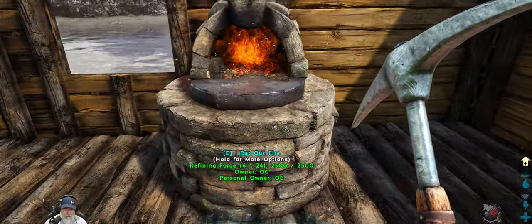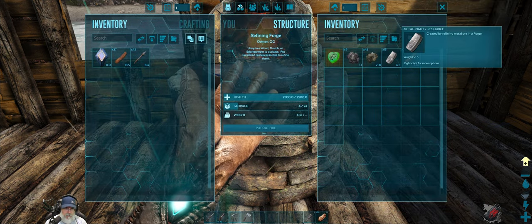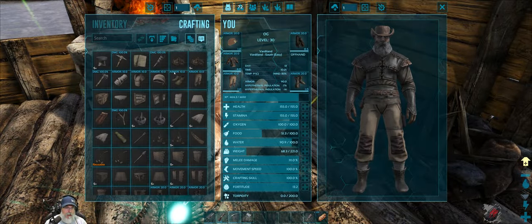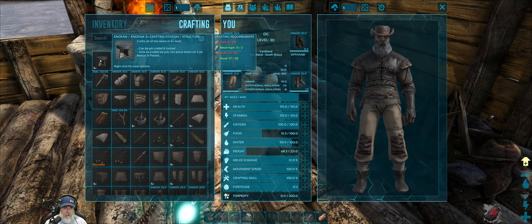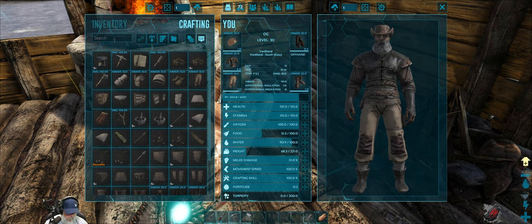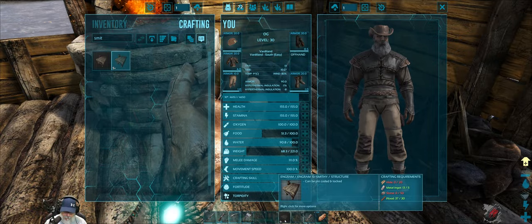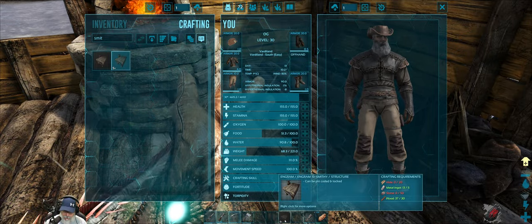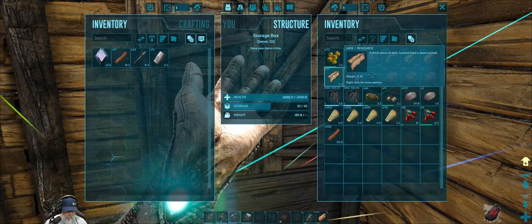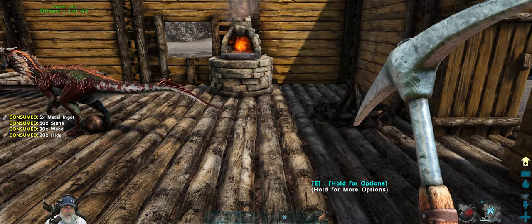We should have enough ingots to make the workbench. We want to make the S Plus workbench and the normal smithy. Let's do the normal smithy first — we need hide, stone, and wood. Get that going.